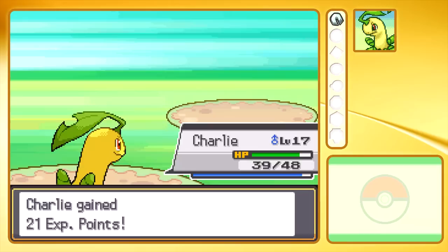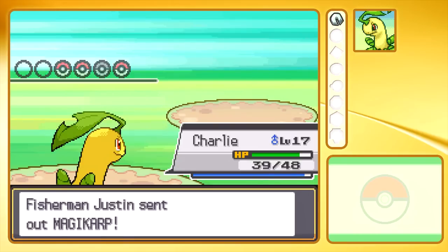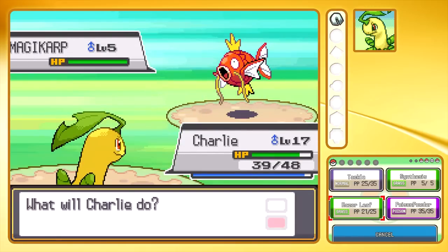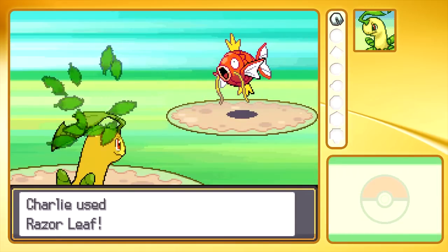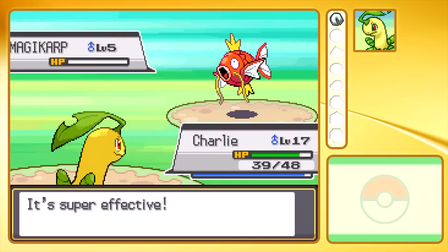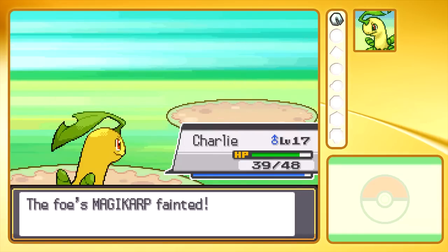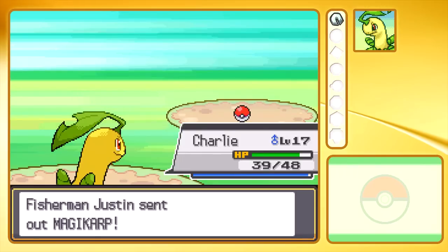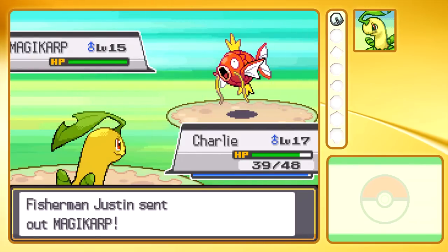They shouldn't pose much of a threat. The area we were last in had a lot of Bug-type Pokemon, as well as Bug and Poison — because Weasel's Poison-stain — and Flying-types actually. We didn't actually see a Flying-type move used, which could pose a problem to Charlie the Bayleaf. But Magikarp and Poliwags are apparently very easy to beat.